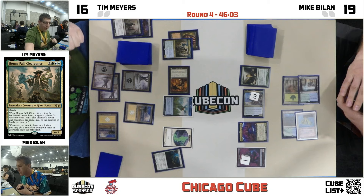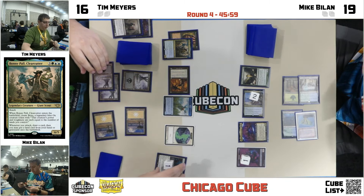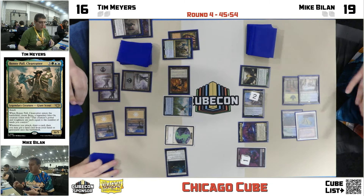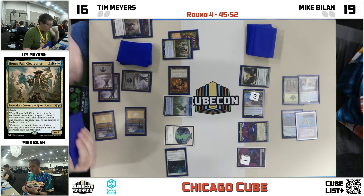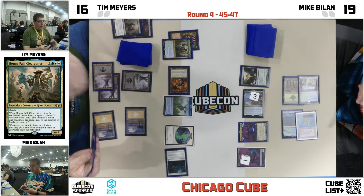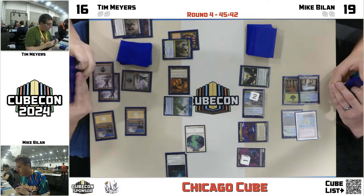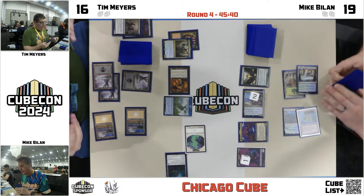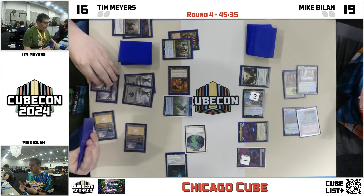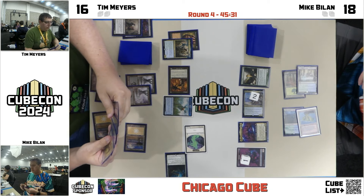Tim is going to start off by making the blue ox, which is the size of the number of lands you have, and whenever you attack you get to draw a card. That's going to generate some value over time for Tim. This turn is looking a lot better than last turn. That's the reason you play the off-color reanimator targets — you can come back after taking a full turn off with five mana. This is a way to make up that value.